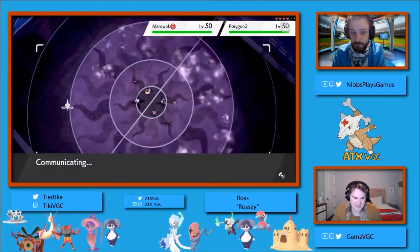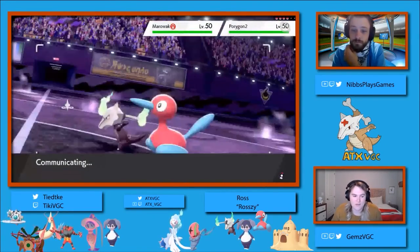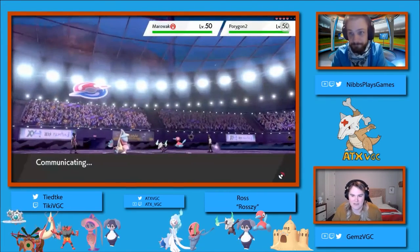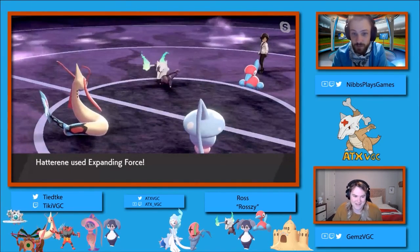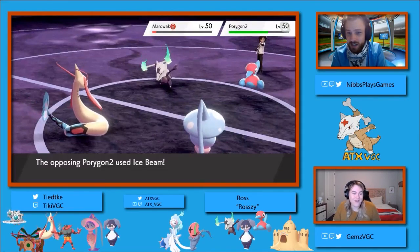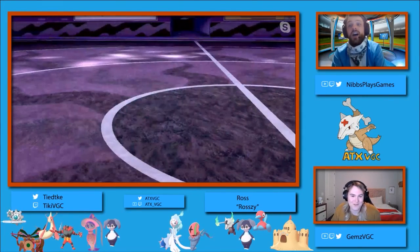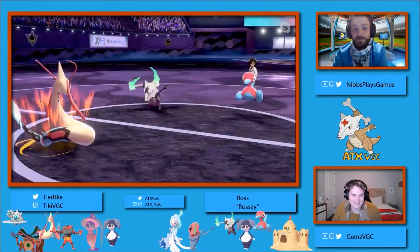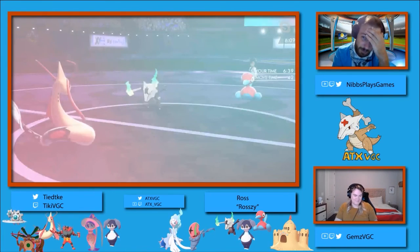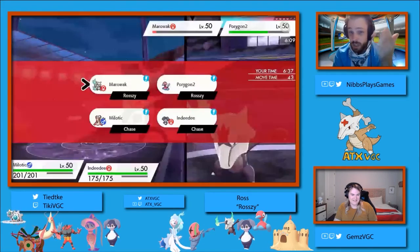One thing I was thinking about as they were clicking moves — it would have been interesting to see the Alolan Marowak Max and use Max Grounded on the Klinklang. That was interesting, and I don't know if it had hit one or two more times if it could have taken out the Hatterene. But we do see Chase starting to position himself into a bulky stall, using the Milotic as a wall. It's also a deterrent to a Max from the Alolan Marowak because you don't want to go for another Max Phantasm and give the Milotic a Competitive boost, especially when it hits super effective.